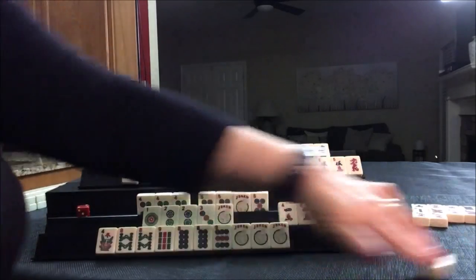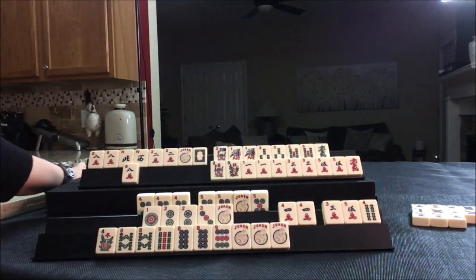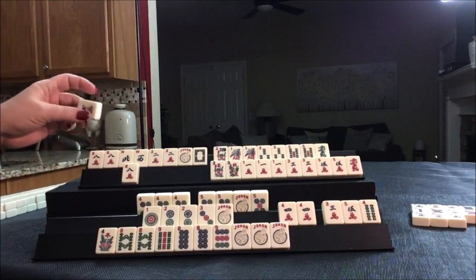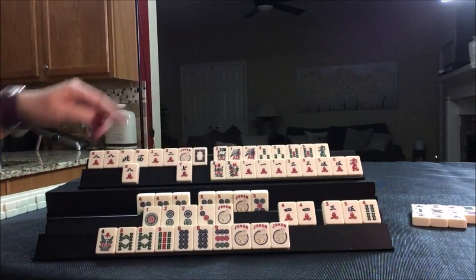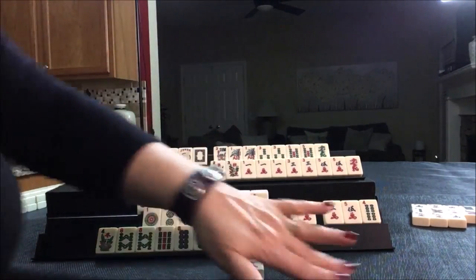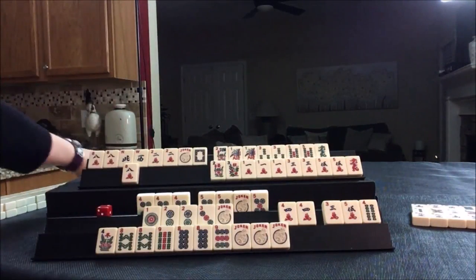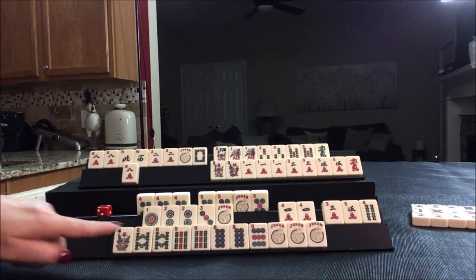South. Nobody wants winds. Well, this player does, but you can't call for a single. One, two, three, five, seven — we already threw away two nines. Discard. Let's not muddy the waters. Draw — nine bam! That's a keeper. Keeper. Very nice.